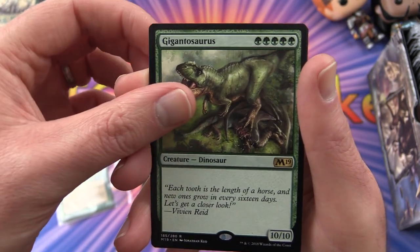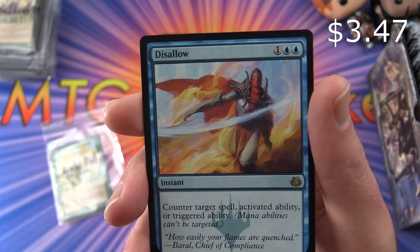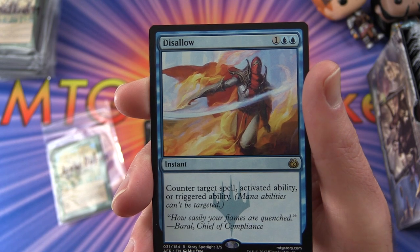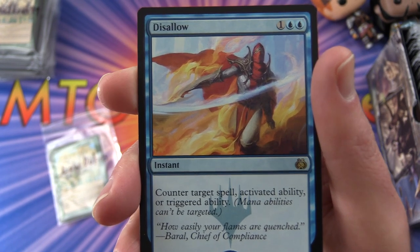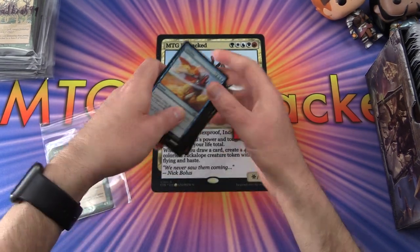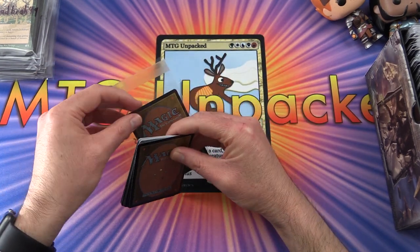Lou's rare is Gigantosaurus — creature dinosaur, ten-ten for five mana. A massive beast — great pull if you're a dino fan. Lou also gets Disallow — an instant for three mana: counter target spell, activated ability, or triggered ability; mana abilities can't be targeted. Those are your pulls today, Lou. Thank you for your patronage and stay tuned for your pack opening video.